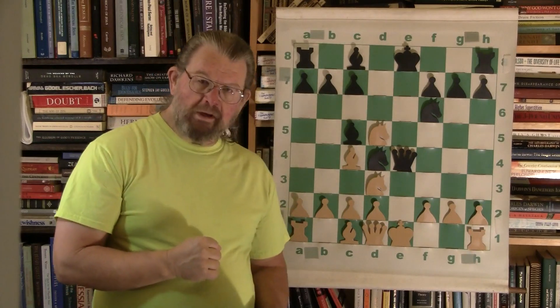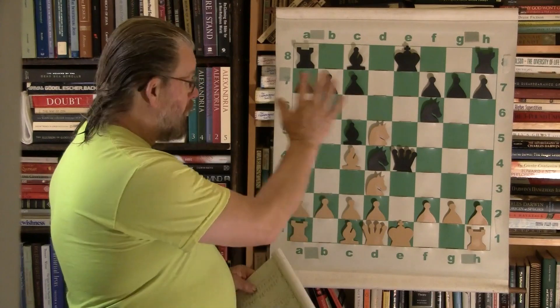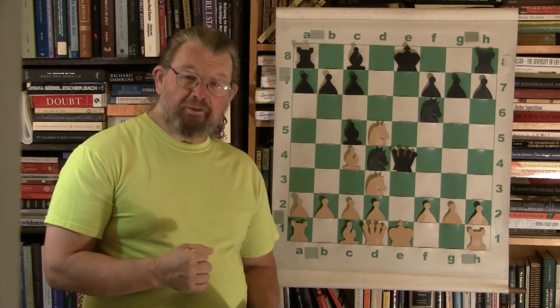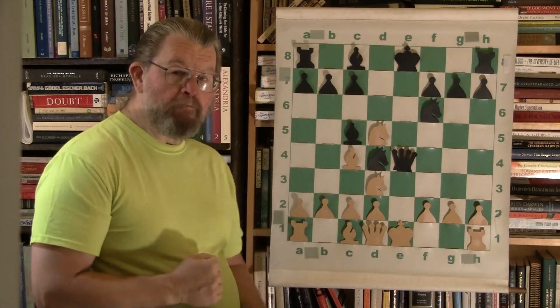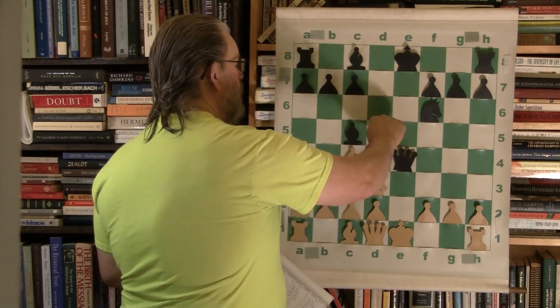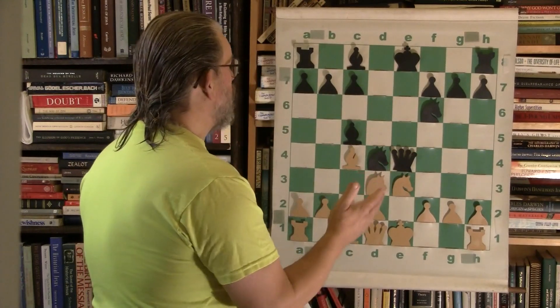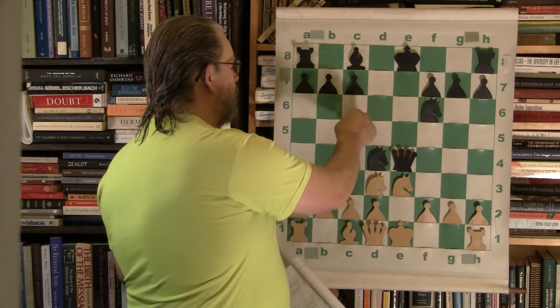Check to the king — the queen out really early, right in the middle of the fracas. A bold move. Very interesting. He simply blocks the check at this point, so there's no real crisis to be had.